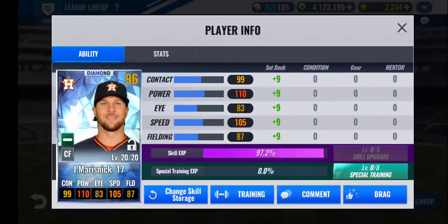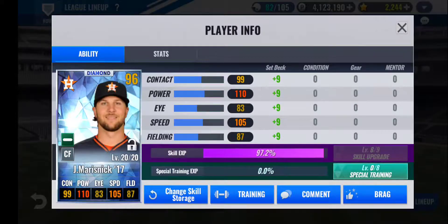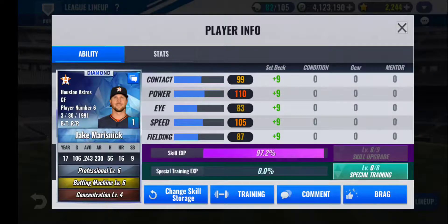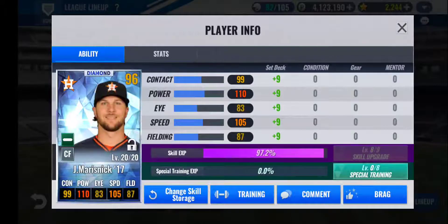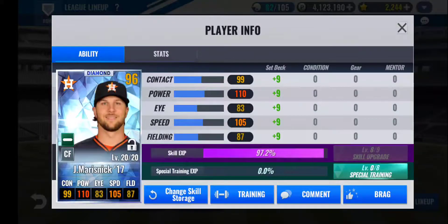Batting fifth in the lineup, I have Jake Marisnick 2017. He's also maxed out at level 20. I have a pretty balanced-out train on him — not the best at all, really. But I love the high power he has in his base stats, and his contact is okay. Everything else is pretty bad, but since the Astros have a lot of good outfielders like Michael Brantley, I'll probably end up replacing him later on. For the skills, I have Professional and Batting Machine, and with the Professional skill his power goes up to 122, which I really like. Batting Machine is also decent. He's probably going to get replaced in the future, but for now he works really well.